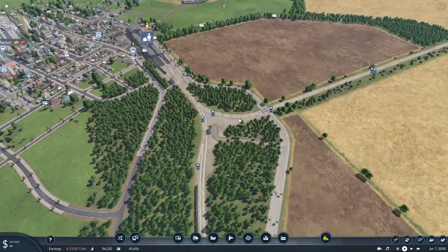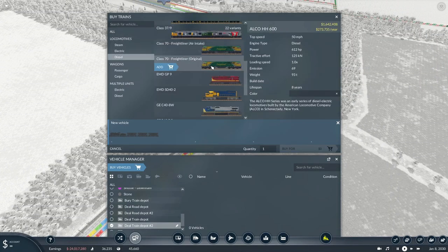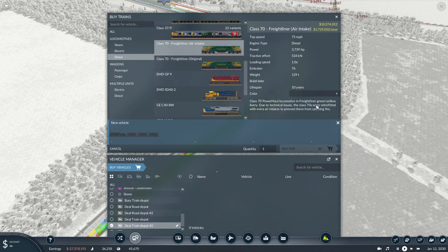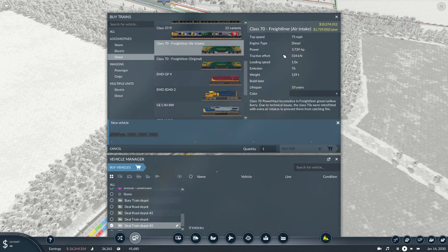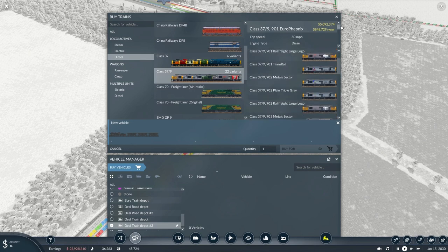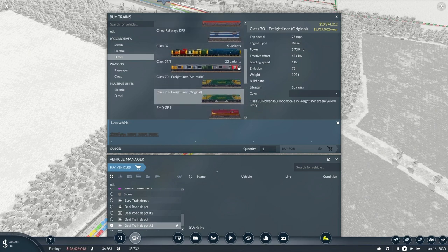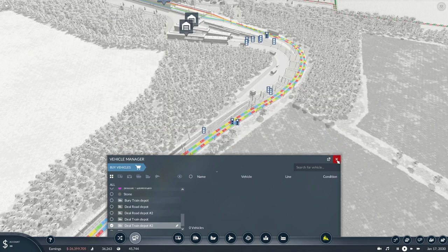Let's head up here into the depot and take a look at our diesel locomotives. We can see we've got two different versions here — we've got the original, and then we've got the one with an additional air intake. This was apparently retrofitted to stop them catching on fire after a couple of incidents with their Class 70s. So: 75 miles per hour top speed, 3,739 horsepower, 534 kilonewtons of tractive effort — it is a pretty powerful diesel locomotive. Comparing it to the slug at 1,822 horsepower, it is a pretty powerful modern diesel. Very good for heavy haul freight, like a stone train, like I just showed you.